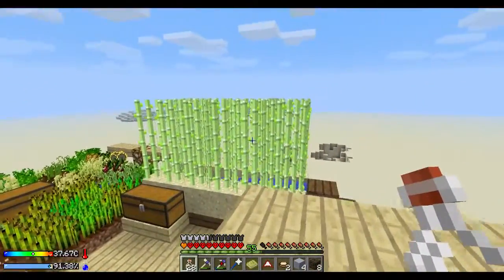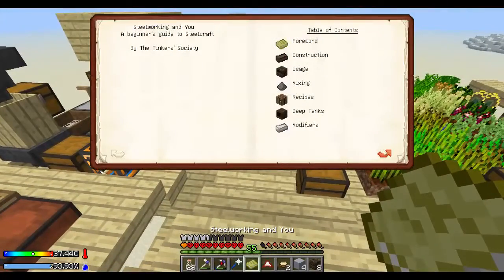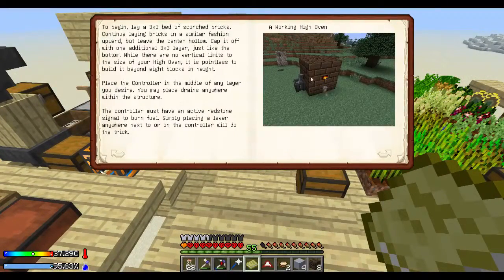Hey guys, what's up, welcome back to Crash Landing, it's Stex here. Today I want to build the high oven — just this thing here — so we're going to get all the bits and bobs together for that.